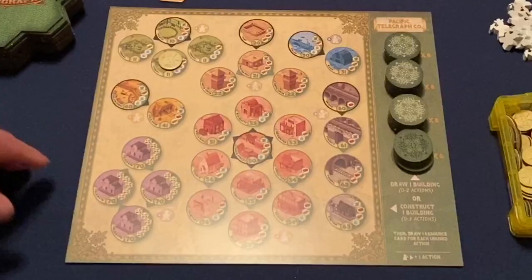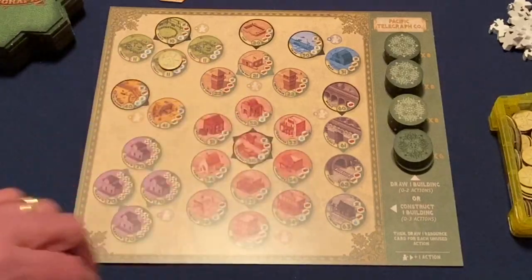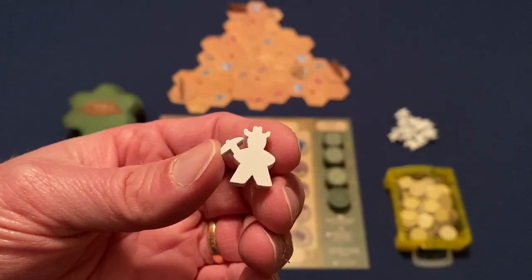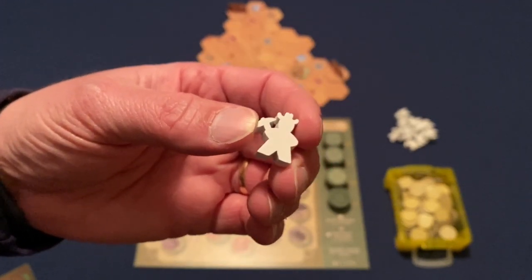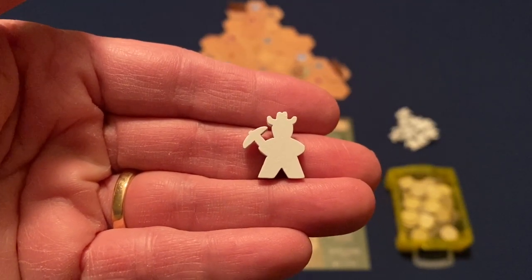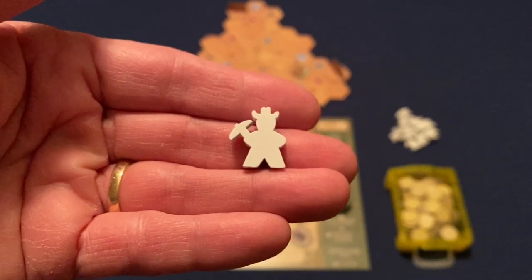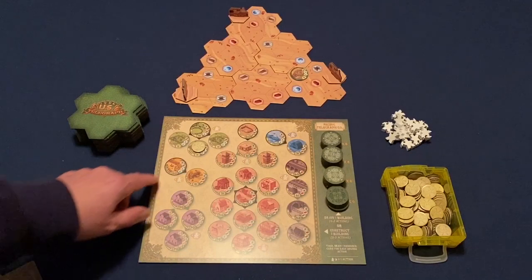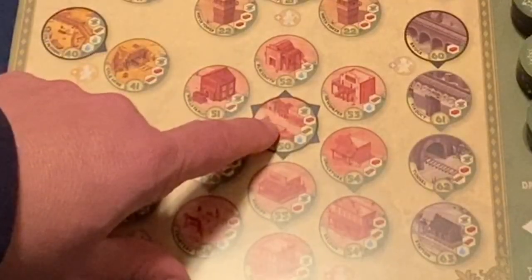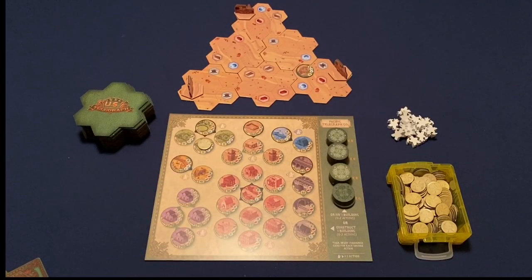The player board is broken out into different sections. Whenever we complete a section we get a little cowboy worker meeple. He allows us to get an extra action on our turn — very valuable. When you use the worker, you get that extra action in addition to the action you're already taking, so you could draw another card, do another draw building, or construct one other building. Some buildings have black circles with arrows pointing outward — once you've built that building, any surrounding buildings placed adjacent on those hexes can be built for free. That's called chaining your buildings.